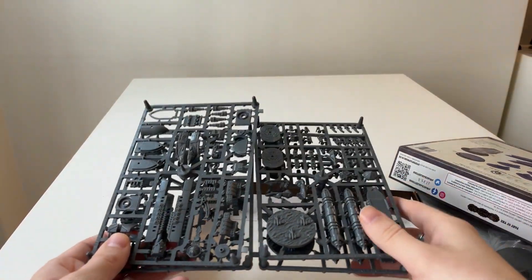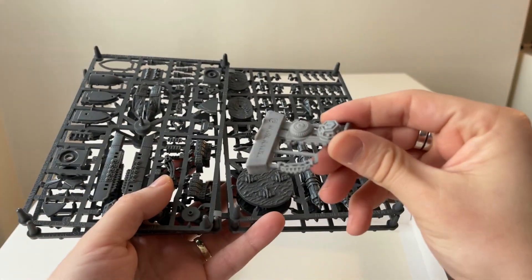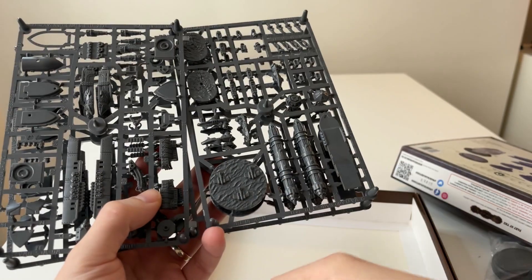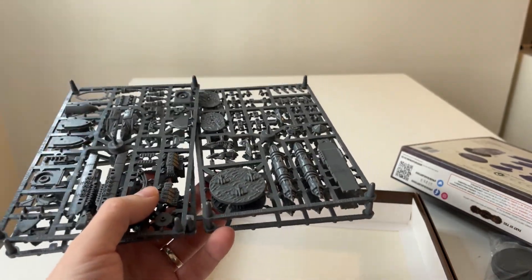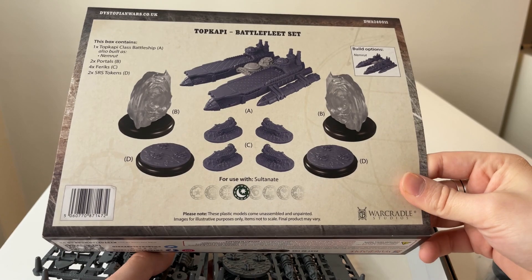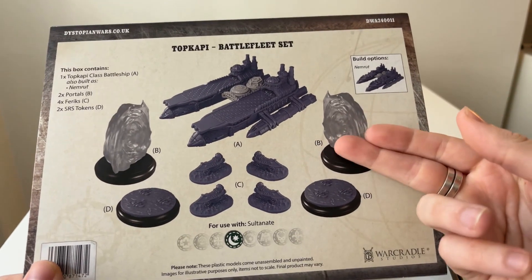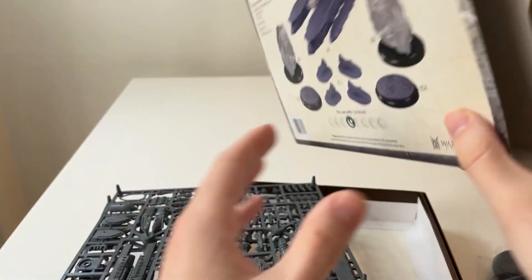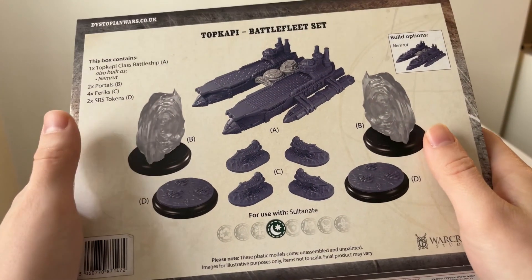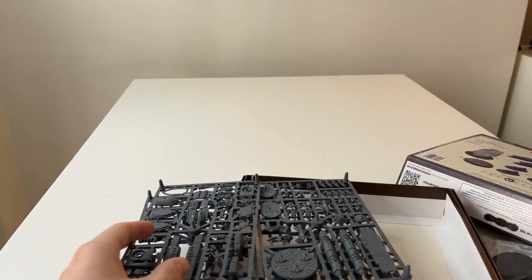That is what you get in the box — a shorter video than I expected, but always good quality plastic. The resin is flawless — well, except for that one bit of flash, but we don't care. It's a good box, a good support box, very cheap and a great support for your Sultanate fleet. If you're not a Sultanate player wanting to start the faction, this is not what you want to buy first. Use this as support for your existing ships. Don't buy this as your first Sultanate box, because it's not even legal to play on its own — you would need a surface ship. But still, a very good box.